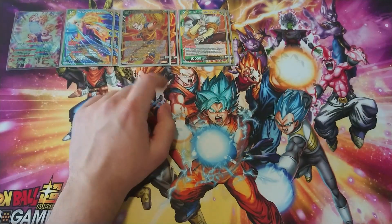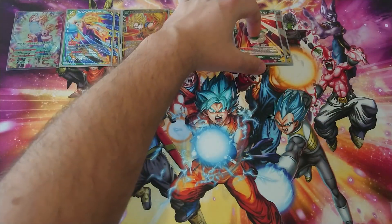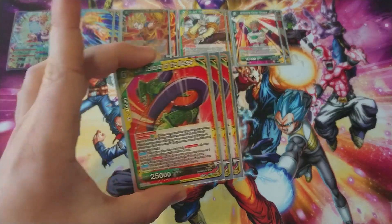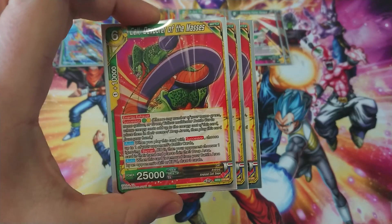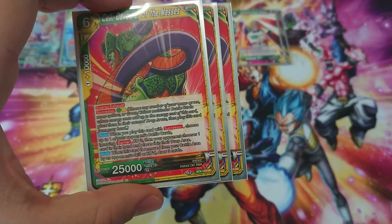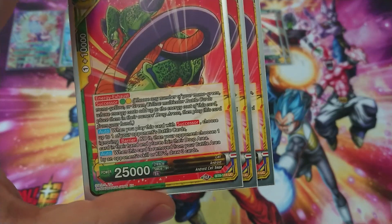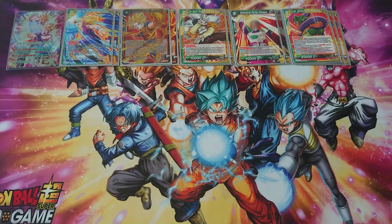Two times Super Combo Dr. Zero, because he throws this from the deck to the drop. After that, Paragus for the drop power. Then three times Devour of the Masses — this card is a successor at six cost. When you play it with successor, choose up to one of your opponent's battle cards ignoring barrier and KO it, then your opponent chooses one card in their hand and places it in the drop area. And when this card is KO'd or removed, you draw three cards just for being killed.